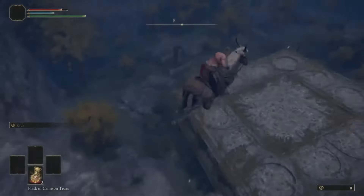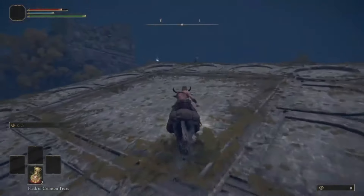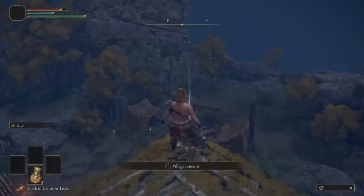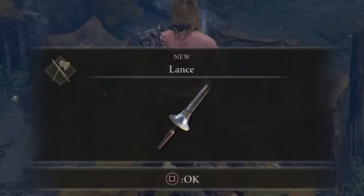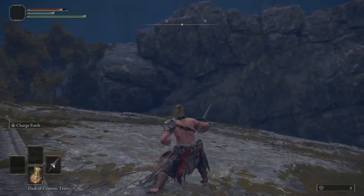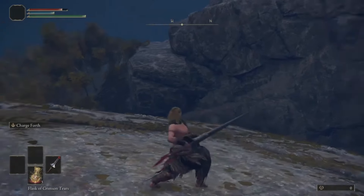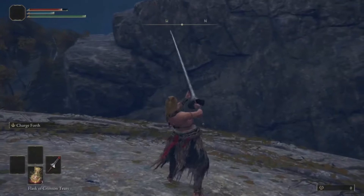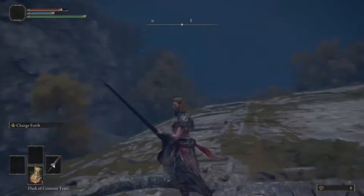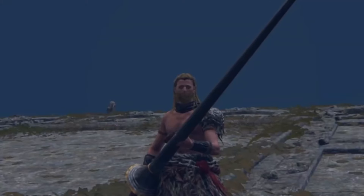The most important thing being this lance. I know what you might be thinking - this weapon doesn't have any throwing attacks. It's just a standard thrusting spear, which begs the question: what the hell are we doing with this?